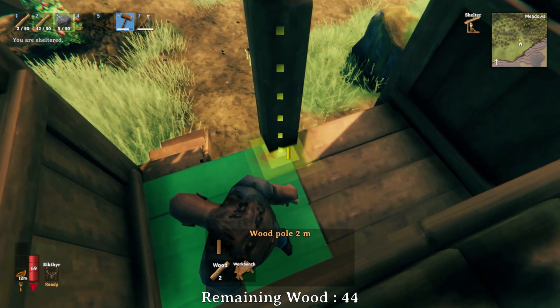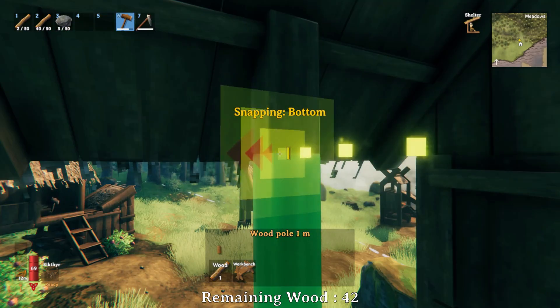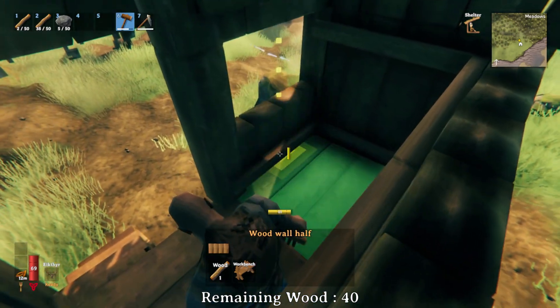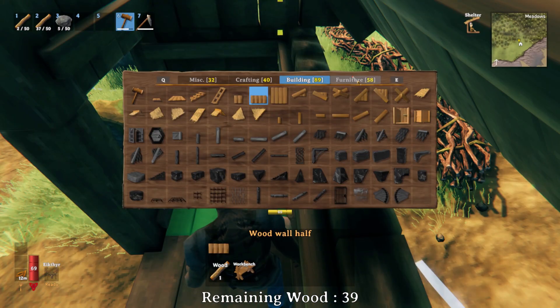Stack a 2-meter pole and a 1-meter pole on the front edge between the two floor pieces. Place a wood wall half here and one here. Then place a bed and claim it.